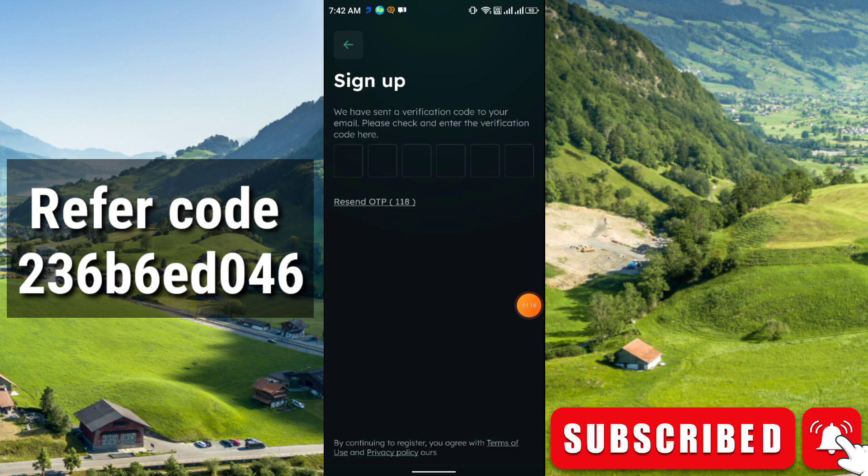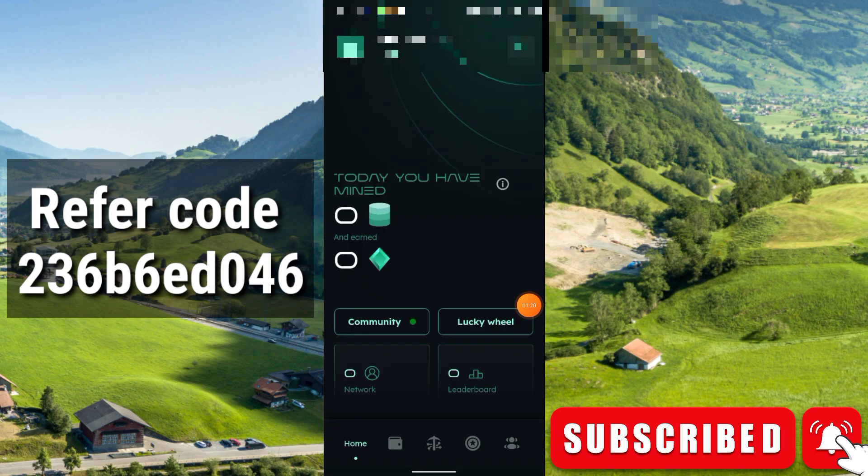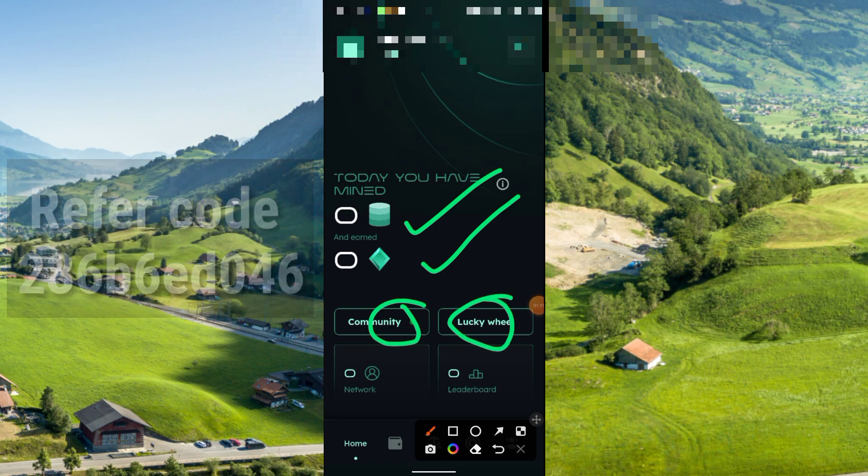You will receive a verification code in your email — just enter that code and your sign-up will be complete. This is the main interface. You can see today's earnings, the community lucky wheel, and in the bottom section there is the wallet, the mining section, and the profile.